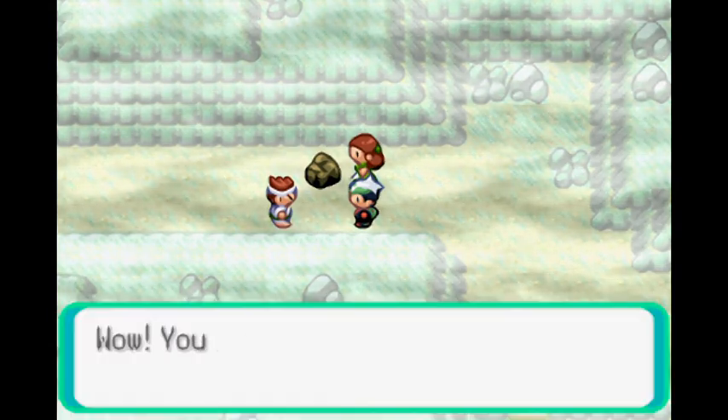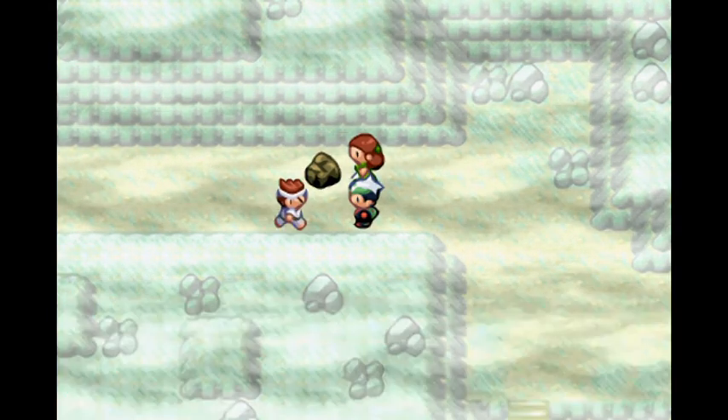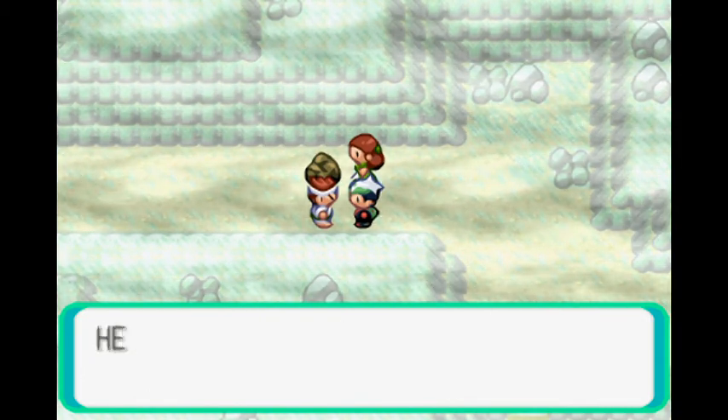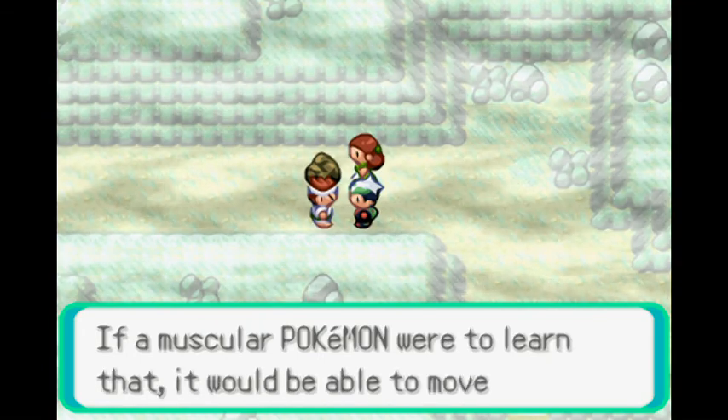Shiny Haryana breaks shit. Hooray! HM04 — that's Strength! The move that I'm now going to teach... Tyson!